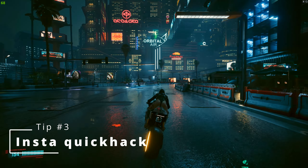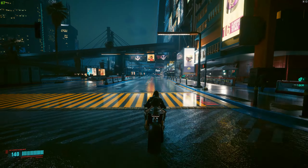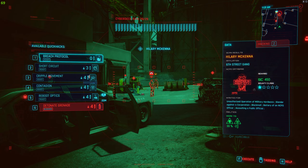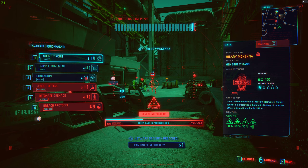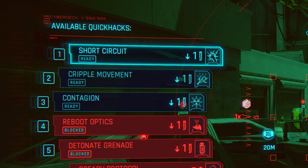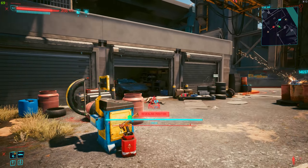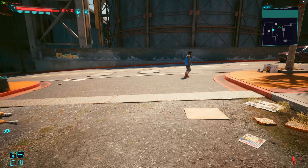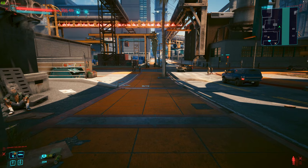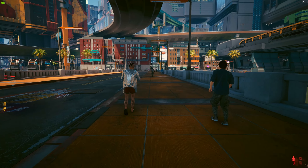The next tip is about how to instantly quick hack enemies. In the comments I often get asked how to quick hack enemies almost instantly without even opening the quick hacking menu. If you encounter a group of enemies and use Breach Protocol, the Breach Protocol quick hack goes to the bottom of the list, leaving the quick hack just below Breach Protocol at the very top. Then when you open the quick hacking menu on an enemy from that group, the first quick hack automatically chosen is that one at the very top, so you can upload it right after opening the menu and then closing it.